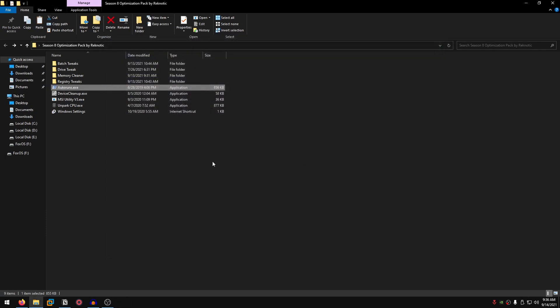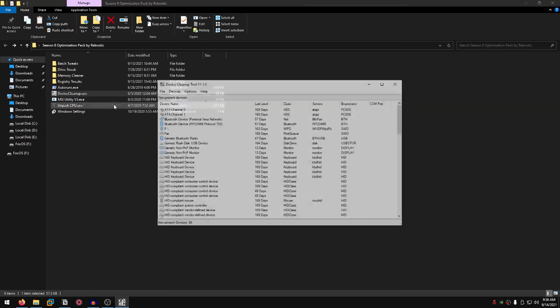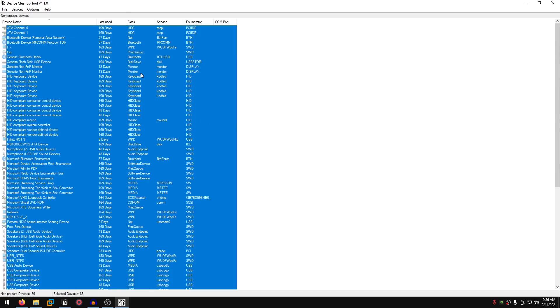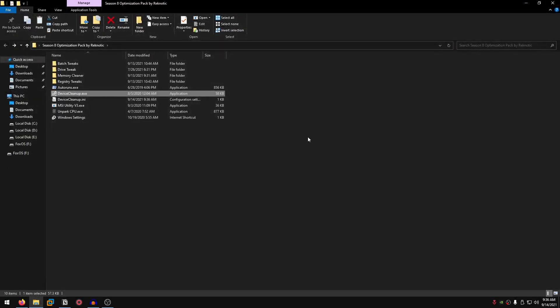Up next, we are going to remove all of the drivers for devices that were previously connected to our PC but are now removed. Right click on device cleanup.exe, run it as administrator, then press Ctrl+A to select all and hit delete. Let your PC delete all of these non-present devices. Now you have successfully cleaned up all devices that were previously connected but are no longer present.